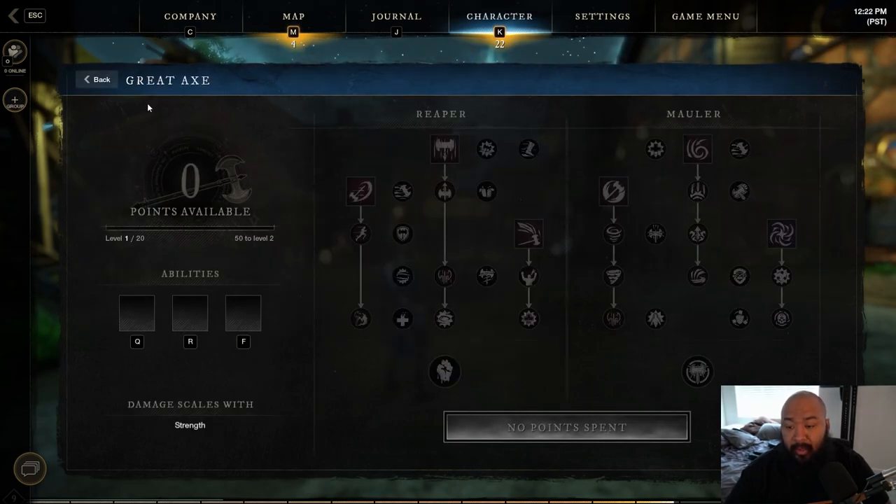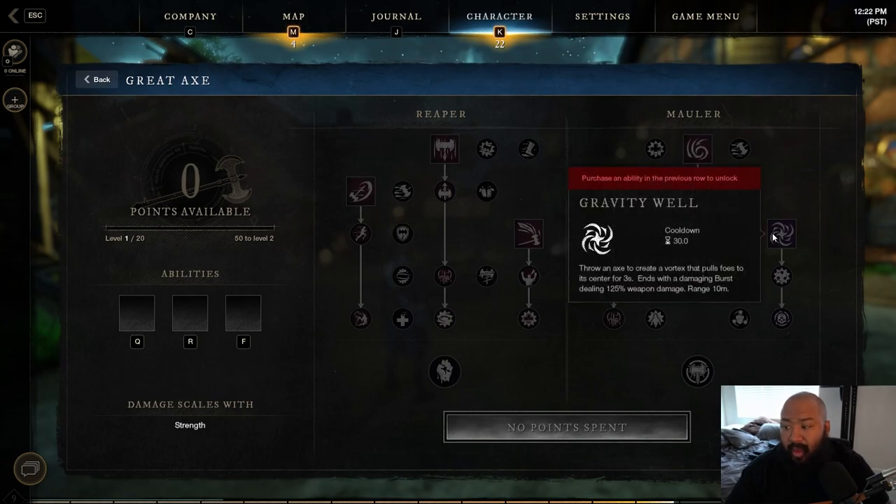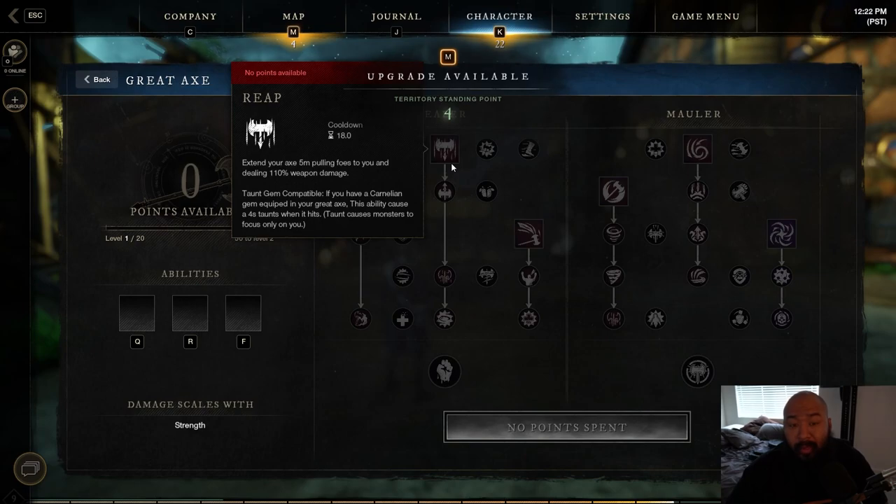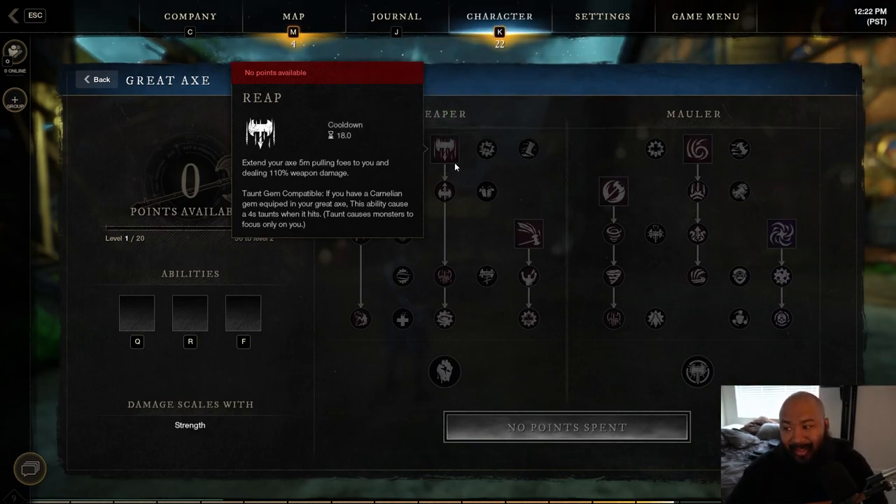Now let's talk about the Great Axe. The Great Axe is cool — definitely a crowd favorite. It deals a ton of damage, really hits hard. You've got team utility with Gravity Well, which basically puts a big orb on screen that slows targets down so they can't get away, and it also has some AOE that can help your teammates. I think this is a great weapon for people who don't know if they want to go PVP or PVE because this weapon can really go either way.